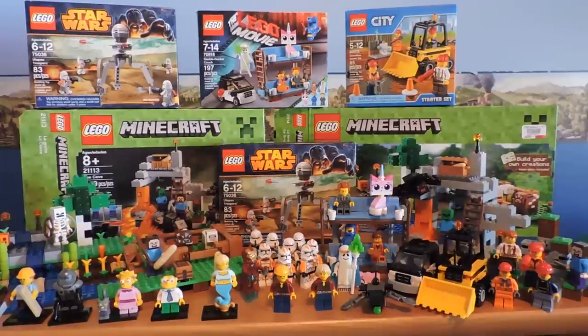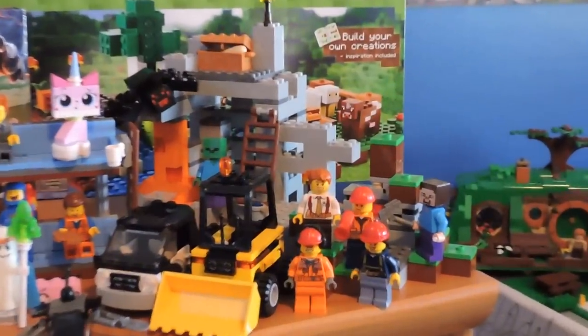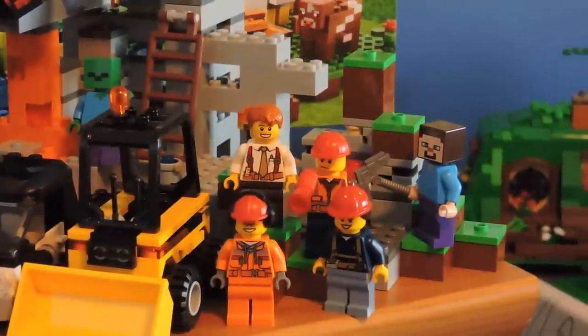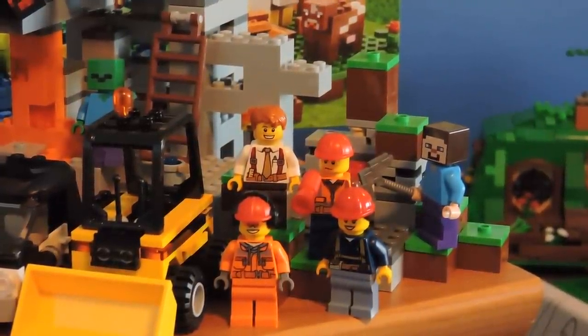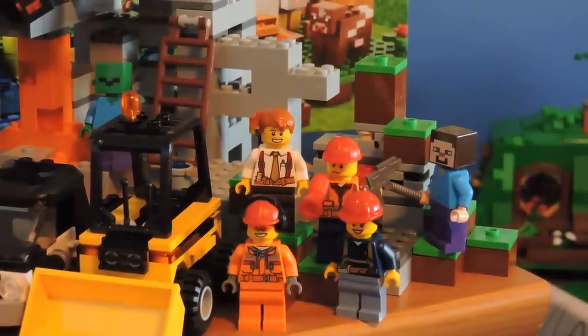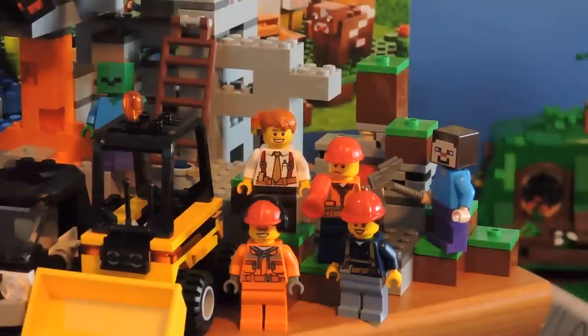We've got the city starter set and the demolition starter set — we basically bought that for the minifigures because they've all got new torso prints. Let's zoom down to those guys. As you can see, those are the four guys — we changed them up a little bit already because we want to put them in our city. Those are all new torso prints, they're really awesome. I'm glad Lego made some new construction torso prints finally.